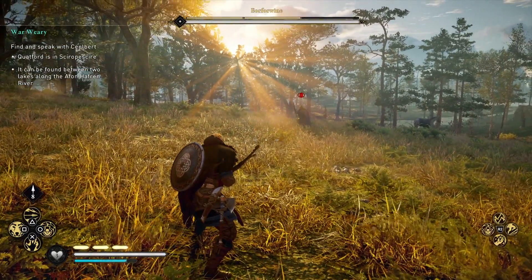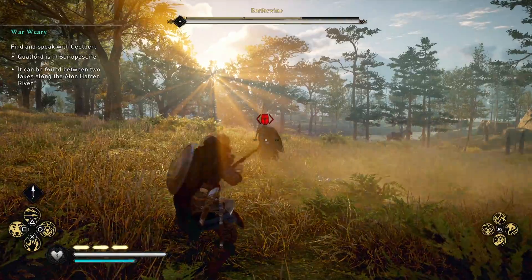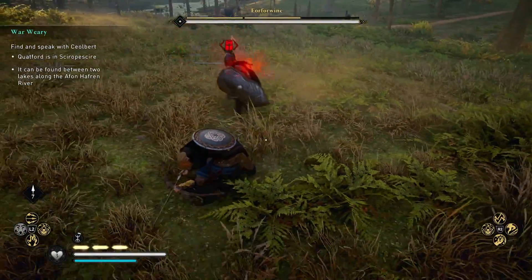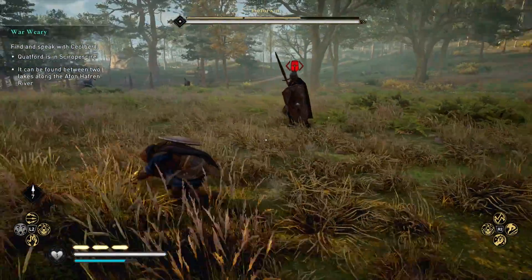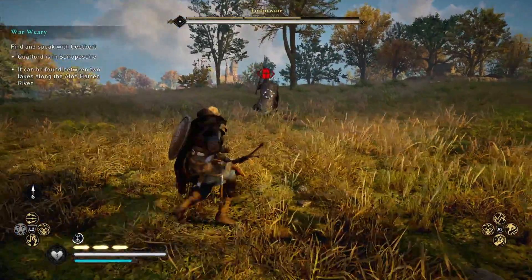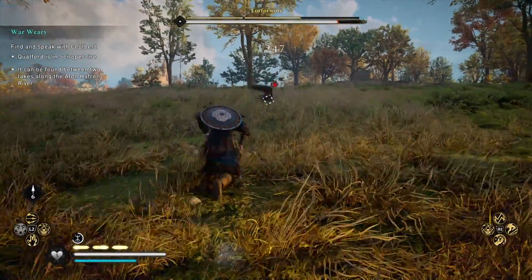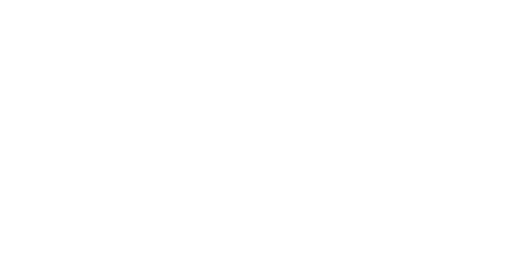He fires these spears at you. Ideally you want to throw those back at him — you can dodge them, but ideally that's the best way to do some damage. If you get in too close, he'll throw his unstoppable hits at you, so it's a good idea to back off and return fire with his missiles using that reversal skill.